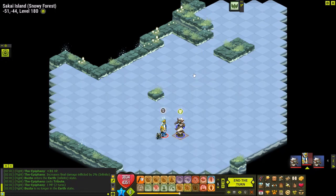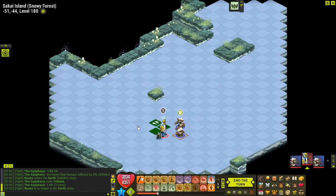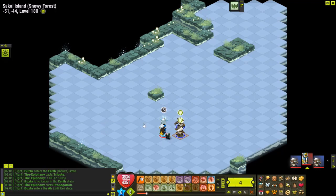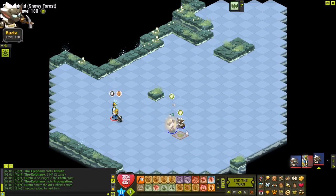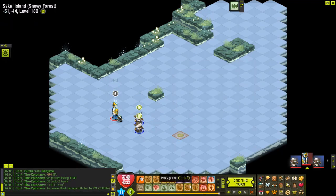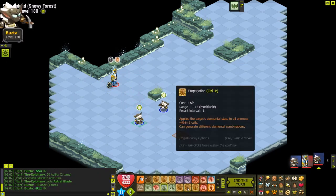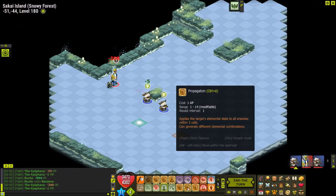The next spell is Propagation - when you use it on a target, it transfers the target's state to any enemies within three squares. This is especially useful in PvM where you have one enemy in a certain elemental state and Propagation spreads that state to all other enemies nearby. When all enemies in an area are in the elemental state, you can use Imprint to put a rune underneath all of them and activate it with Runification.